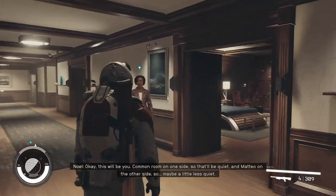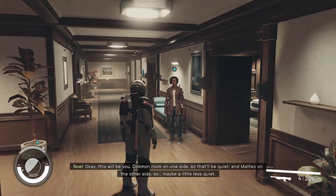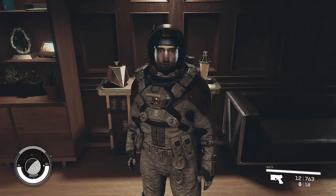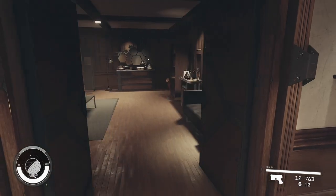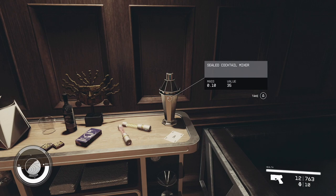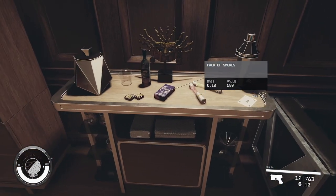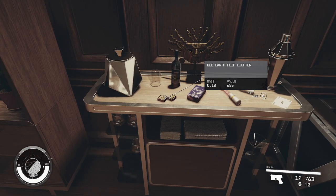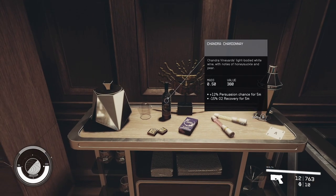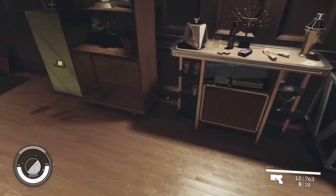This will be you — common room on one side, so that'll be quiet, and the tail on the other side, so maybe a little less quiet. Once you're in your room, you're going to have this safe where you can put all the stuff in. Starting as soon as you come in, we have our couch that was already there, this sealed cocktail mixture which was already there. We found these hookah canisters and put them on the bar. We found this pack of smokes, this old earth flip lighter. Cool desktop mask decoration. We got some Chandra Chardonnay, got this glass right here — I flipped it upside down. This fancy ice bucket that was already there.